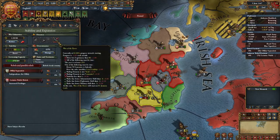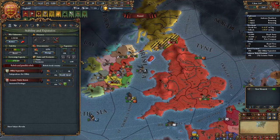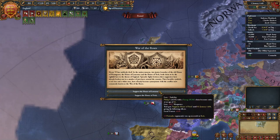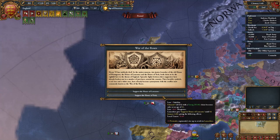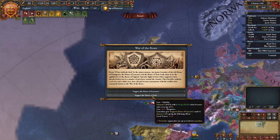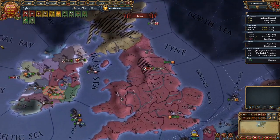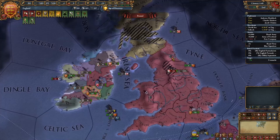Keep in mind: once the War of the Roses disaster fires, you're going to need most or all of your armies back on the English mainland to deal with the rebels. You'll get the War of the Roses event where you choose between Lancaster and the House of York. I recommend choosing whichever one gives you the most stats — the spread is random but the total mana points are the same. I'm choosing Lancaster. Just pick whichever gives you the best mana spread.